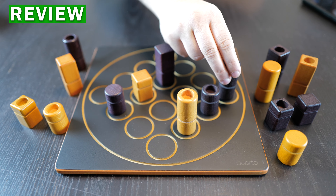Quarto is a beautiful and beautifully simple pattern manipulation game for two. The goal of the game is to be the player who places the fourth piece in a sequence of four that has a matching attribute.